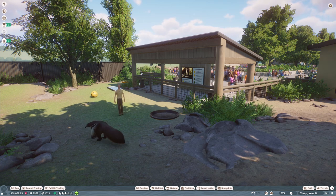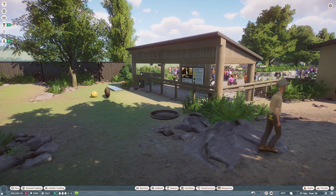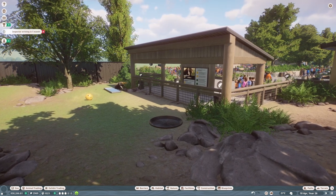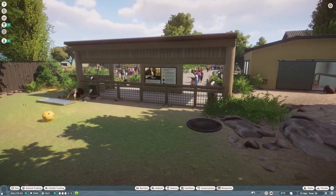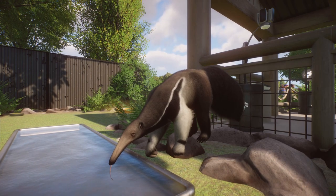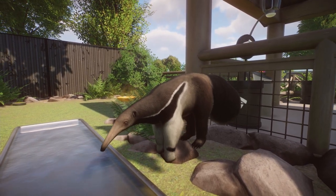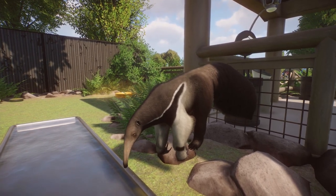Hi everyone, welcome back to my channel. My name is Jasmine. Today I've got another franchise mode zoo episode for you here in Lakefield Zoo. This is what we were doing last episode - we built this anteater enclosure with a shelter and an indoor section. We also spent a long time fixing the work zones. But today I really want to make sure that we get a giant otter enclosure built - that's my priority for this episode.